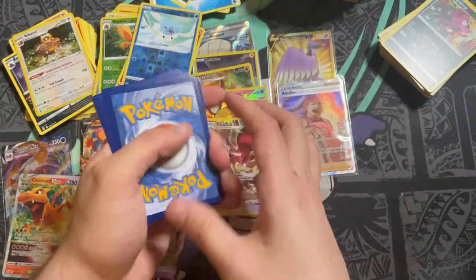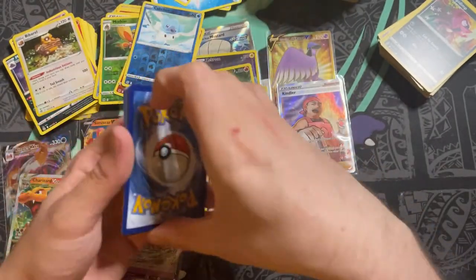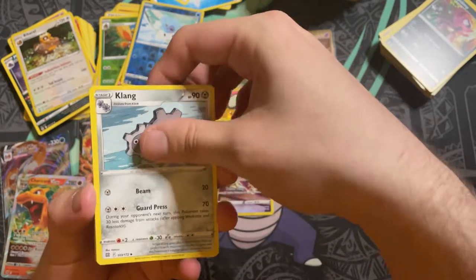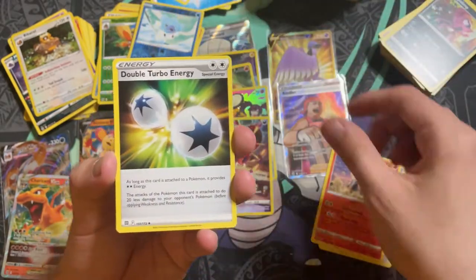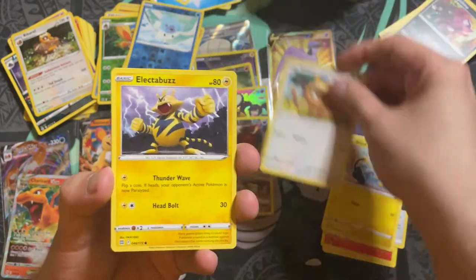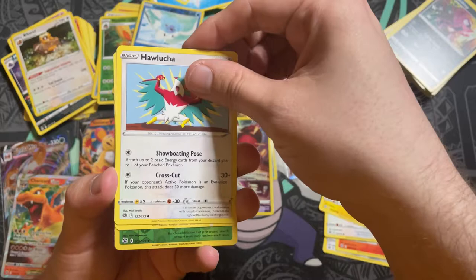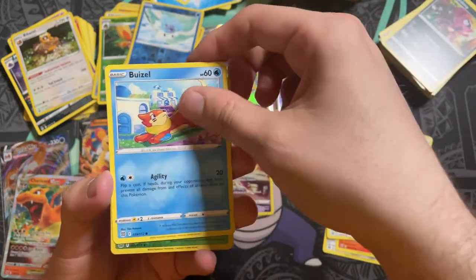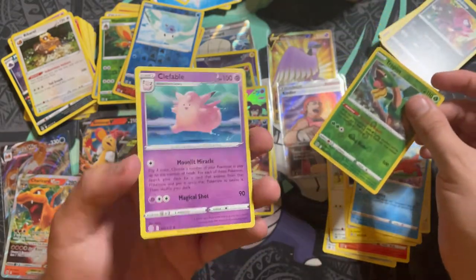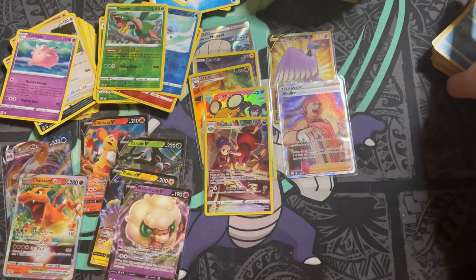Final packs: Fire Energy — wait, it's Grass. We have Klang, Torkoal, Double Turbo Energy, Shinks, Bidoof, Electabuzz, Holucha, a Brezzel, reverse holo Tropius — and a Clefable rare. And that was our Brilliant Stars booster box!